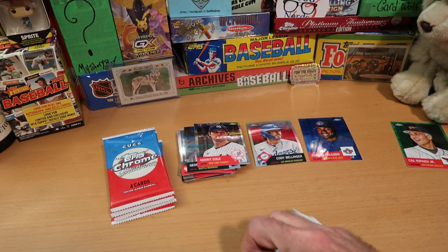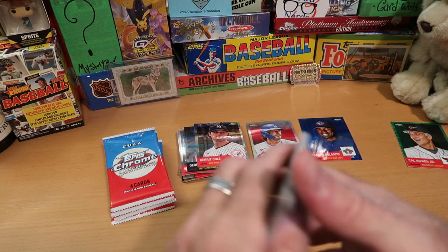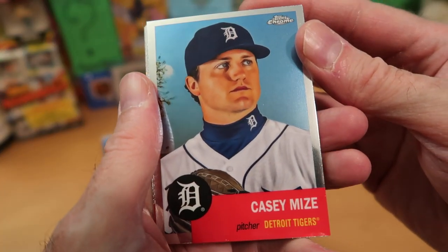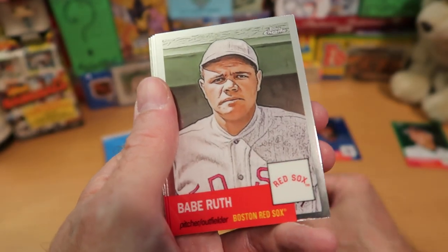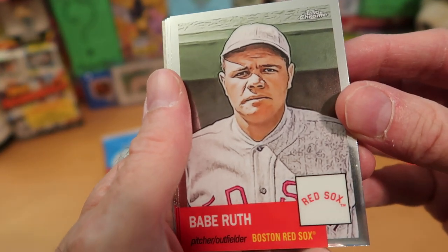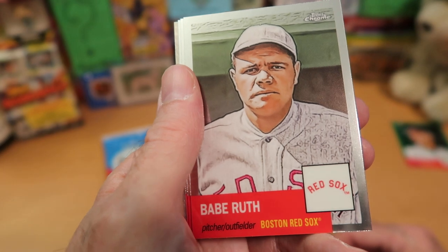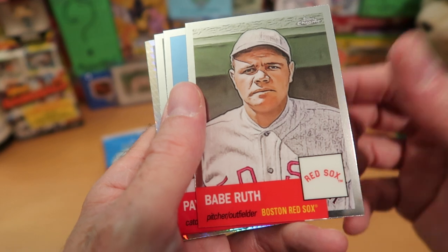Halfway point — this is our fourth pack out of eight. It's only four cards per pack unless you get a special insert. Casey Mize starts things off looking skeptical — perhaps he sees a UFO. Babe Ruth with a frowny face — that's a cool card. And it lists him as a pitcher-outfielder, which you don't see very often. We get five cards out of this pack.